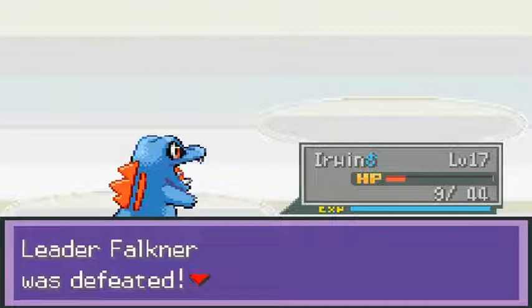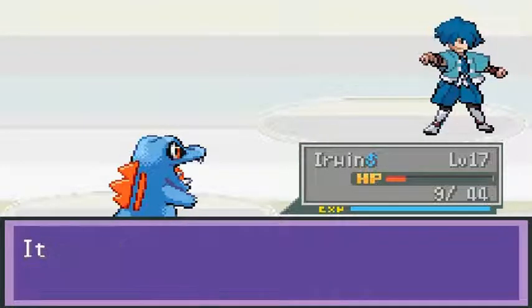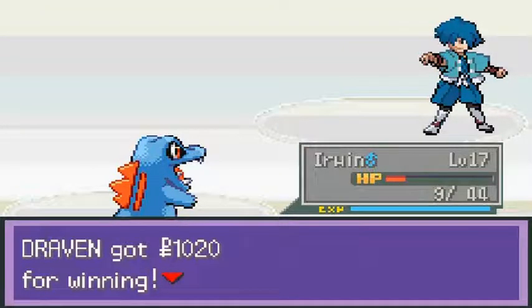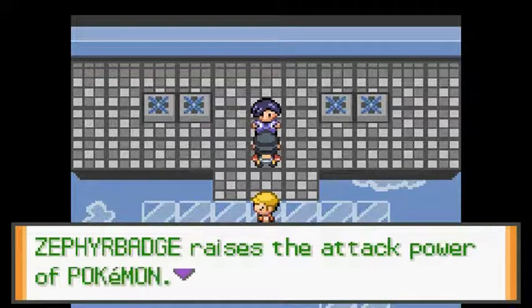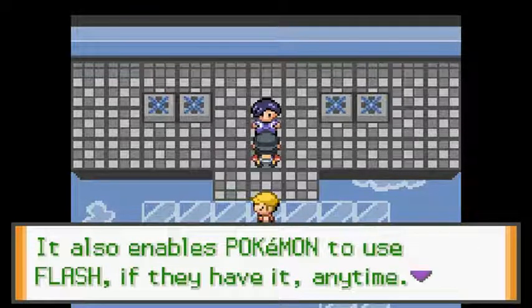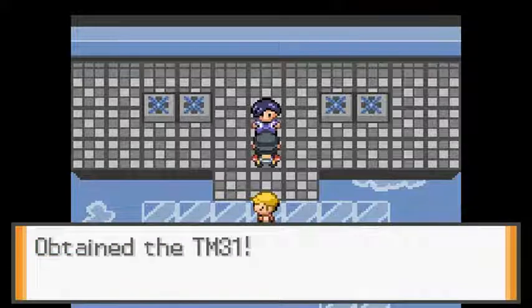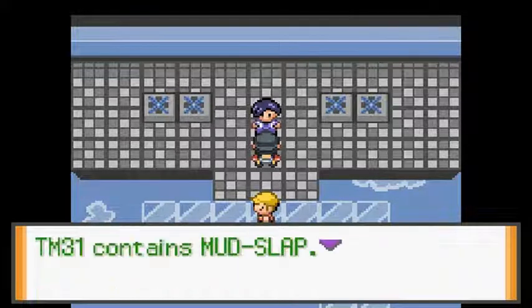Erwin nearly grows to level 18! Faulkner says: 'My dad's cherished Pokemon... take this — it's an official Pokemon Zephyr Badge.' These guys are tough. We got ourselves our first badge — the Zephyr Badge! It raises the attack of our Pokemon and also enables use of Flash. Here take this too — we get TM 31, which is Mud Slap. There are Pokemon gyms in the cities ahead.